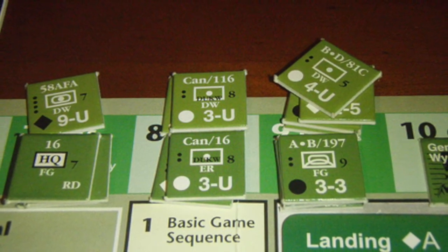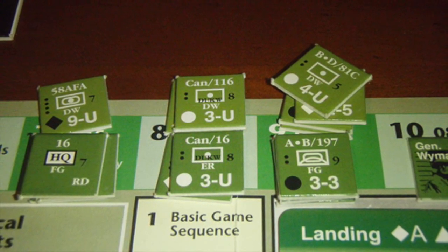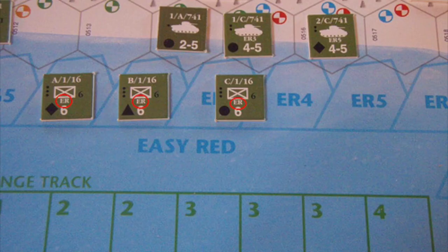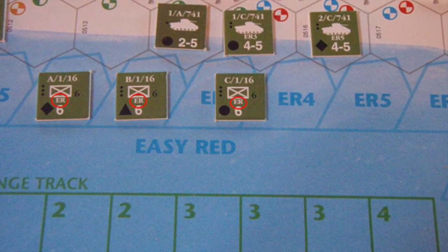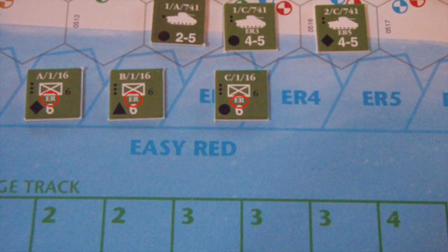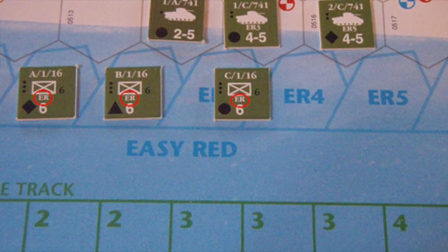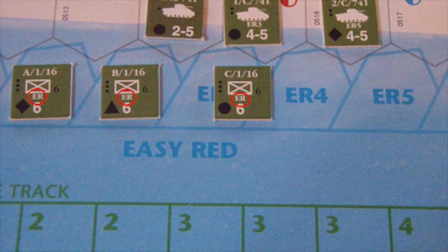Now with all units landed for the turn, I take all units currently in the turn 6 turn box at the top and place them in their corresponding locations, which are shown on the counters. Units are either given a specific landing box, for example FG-3, or a range, such as FG, EF, or ER, within which you are free to place as you see fit. On turn 6, my landings for the 1st Division all have the range of ER, circled in red, meaning I can place them in any ER landing box. I choose to keep them relatively close but not stacked together. But landing checks will likely mess with my plans and send them up and down the beach.